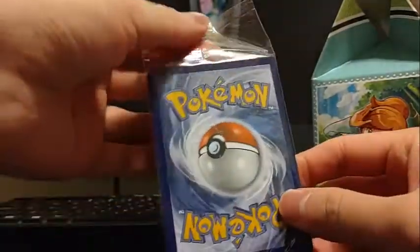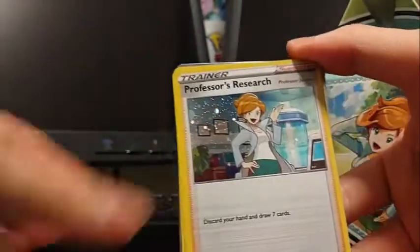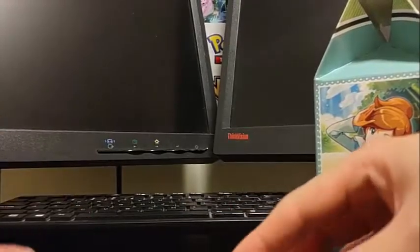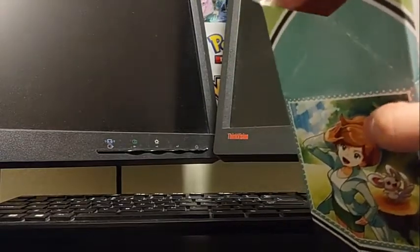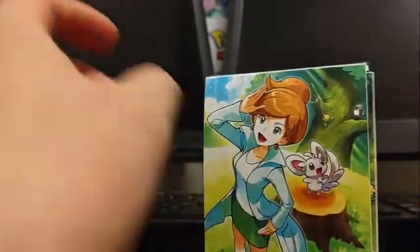We got Professor's Research, Professor's Research, Professor's Research, and the full-art Professor's Research. And we're gonna get a deck box so let's see. There's a deck box with Professor Juniper, some sleeves for Professor Juniper, and it has that Minccino there that could possibly be a shiny.